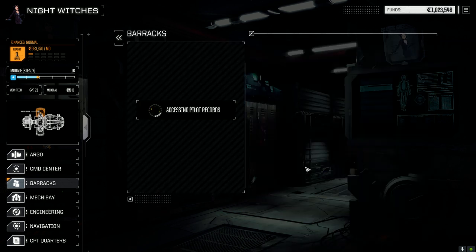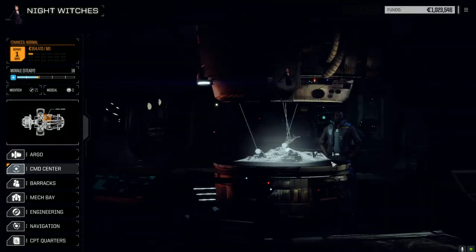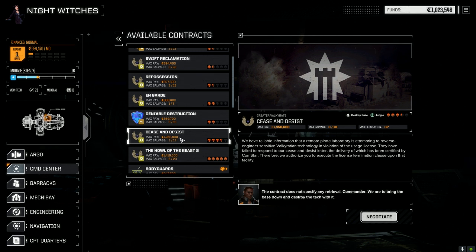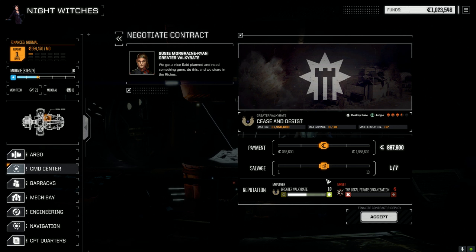Let's go with Guts. Okay, command center contracts — there's not a lot to take here. It is a two and a half skull world. 'Howl the Beast 2' — I think that's a really bad idea. The last Rackzilla we destroyed wasn't the end of them. We're going to take a three and a half skull cease-and-desist today. It's a pirate laboratory — pirates. Let's negotiate. We've got to have money for the next financial report. We go and just destroy everything. I don't think we're going to make 1.5 million with 313 salvage against the pirates, but let's go this route — we'll get a bit of C-bills and have time to make our financial report.